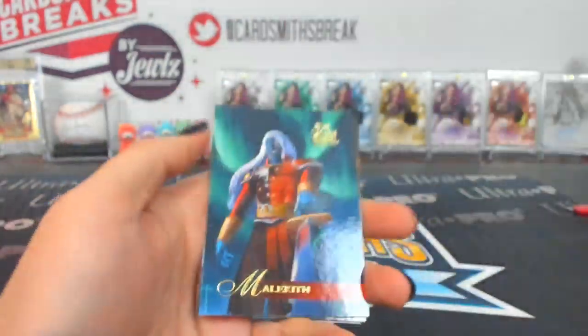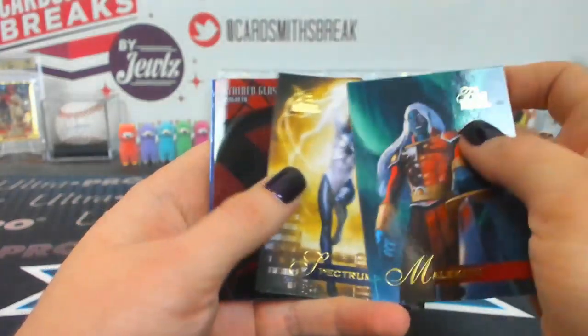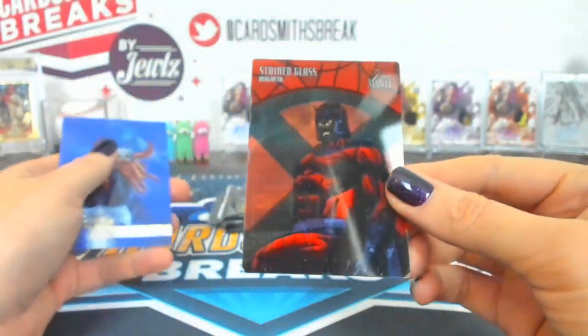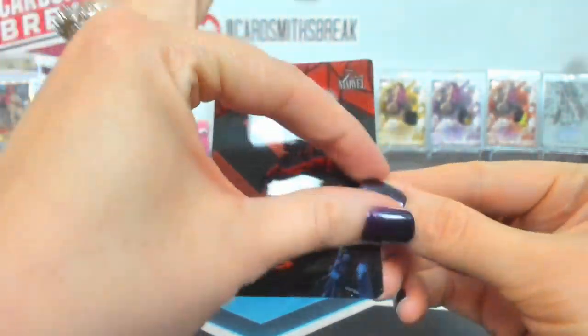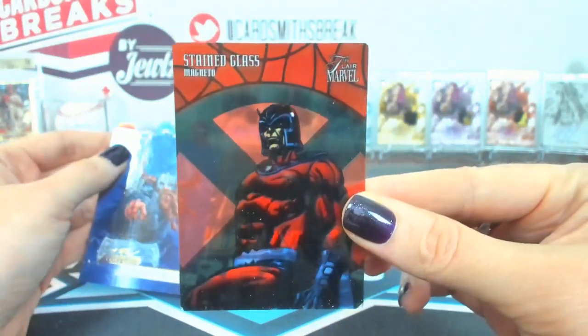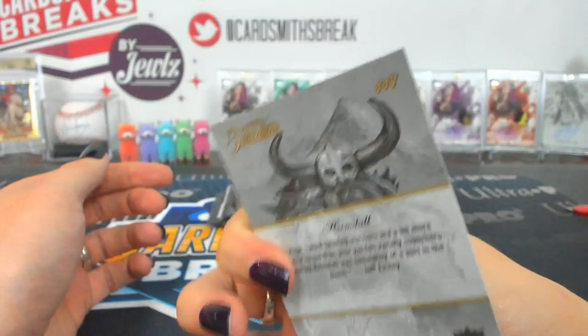Thirty-three is Byron. Malachite, Spectrum. A Magneto Stained Glass number two — so that's normal. And Heimdall Flarium.